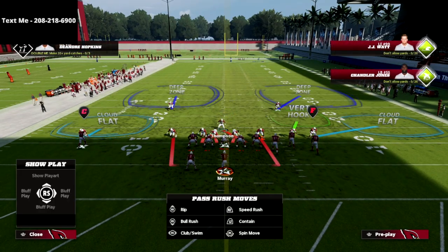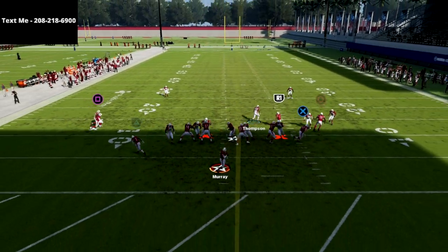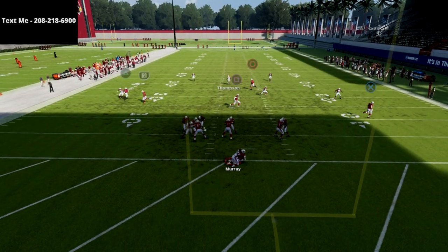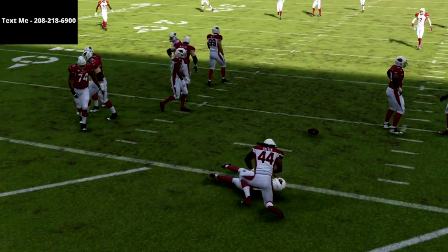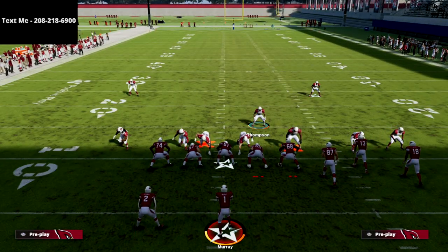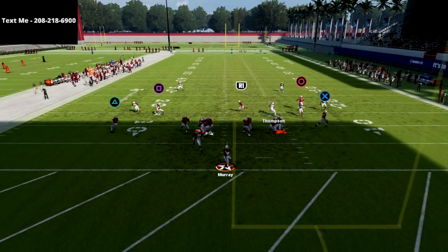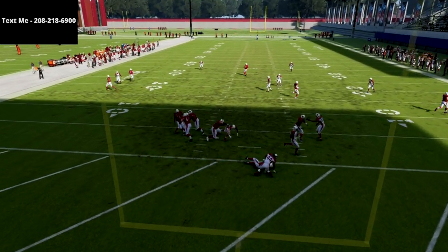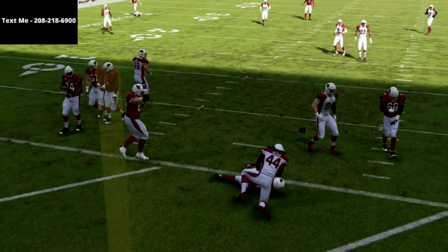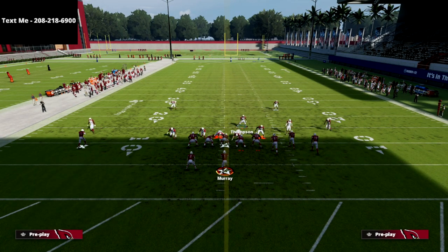Just do this — QB contain — and you can mess with where you're standing if needed. But right there, you see that's the pressure. What's really cool about this defense is you often get a disengage as well, so you should get at least one free rusher. I've actually often found I'll get two people free — you see that guy fighting through the B-gap for a disengage.